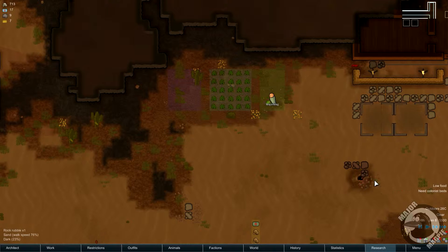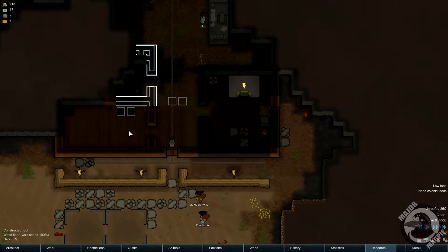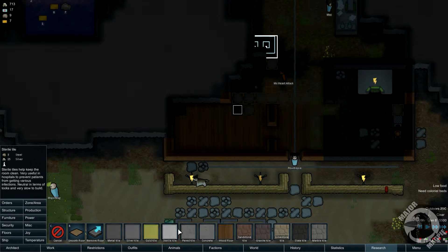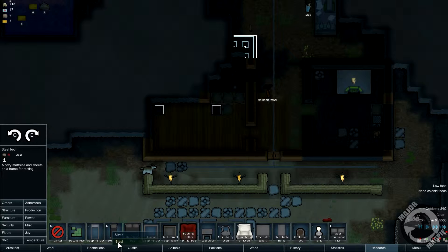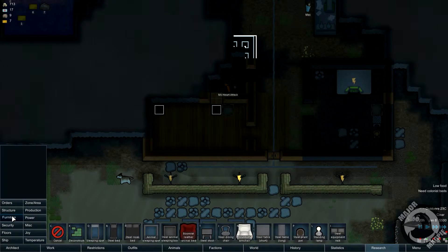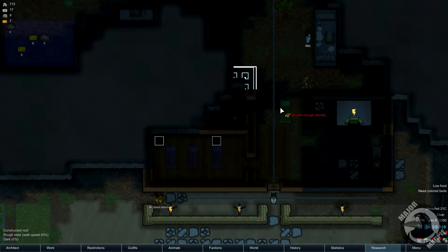We do need a bed as well — one colonist needs a bed. This room is just about done now actually. We'll probably go ahead and put a bed in here. Let's just put some flooring down — wood floor. And then we're going to get furniture and the bed. I don't want to make the bed out of wood. So we are going to put a bed there, another one there, and another one there. We'll have plenty of beds then.